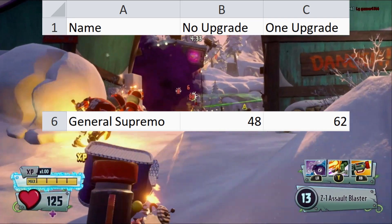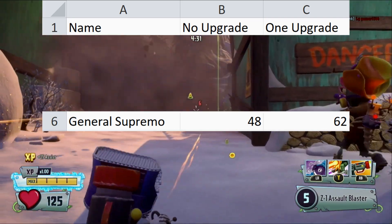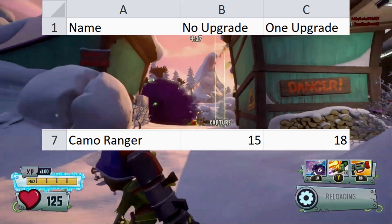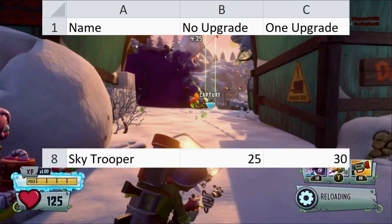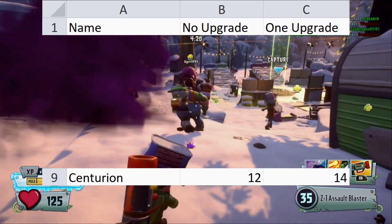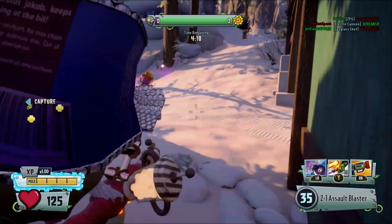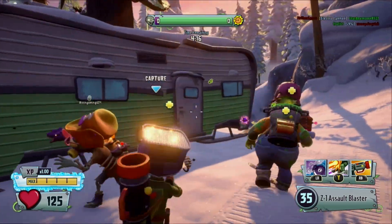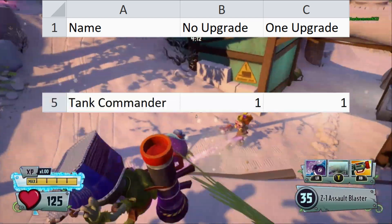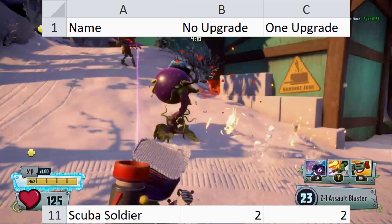General Supremo can fire 48 shots before overheating by default, and 62 with the overheat upgrade. Camaranger has 15 shots by default and 18 with the upgrade. Skytrooper has 25 shots by default and 30 with the upgrade. Centurion has 12 shots by default and 14 with the upgrade. The soldiers that lack an ammo upgrade — giving them the same amount of ammo regardless of the situation — are Super Commando with 3, Tank Commander with 1, Park Ranger with 18, and Scuba Soldier with 2.